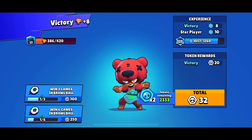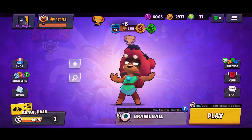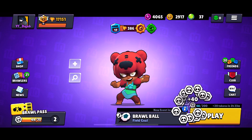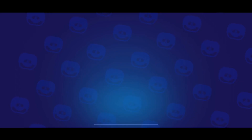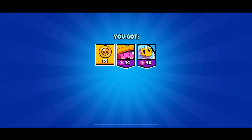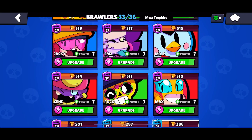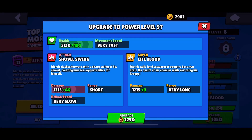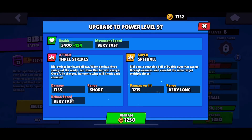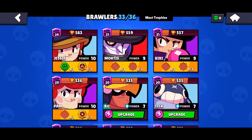Win three games in Brawl Ball, win six games in Brawl Ball — alright, cool. We got another reward, let's claim it. Oh, big box! I can upgrade my people — I have 2,900-something, eight— 82 coins. I'll upgrade these guys. Let's go, and BB. I have so many tokens.